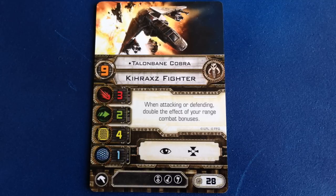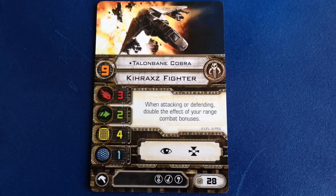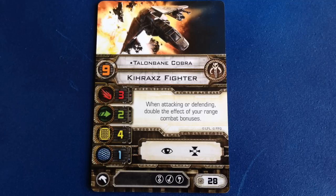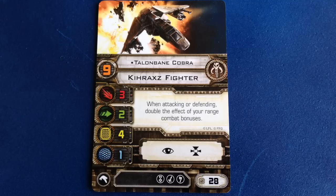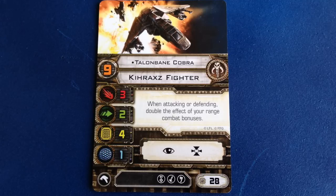His ability lets him double range combat bonuses when attacking or defending. When he attacks at range 1, he rolls 2 extra dice for a total of 5 dice, and when he defends at range 3, he rolls 2 extra dice for a total of 4 defense dice. Engine Upgrade seems like a solid match for Talonbane, since it will help him close the gap and set up those heavy range 1 attacks.